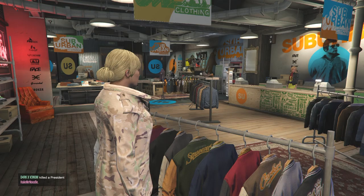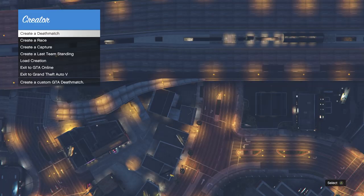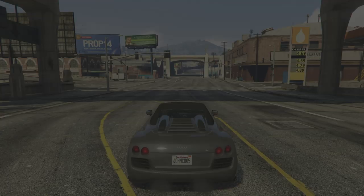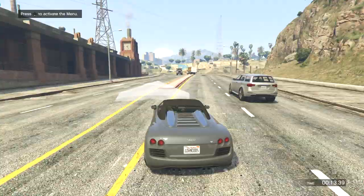Hit start, go to online, and go back to creator mode. It'll ask if you're sure you want to quit — push OK. Once in creator mode, go down to 'Load Creation,' then 'Saved,' and load up the saved race we made at the very beginning. Once it loads in, test the race again — all you have to do is complete it, then push OK.